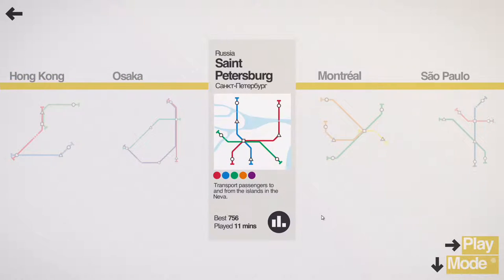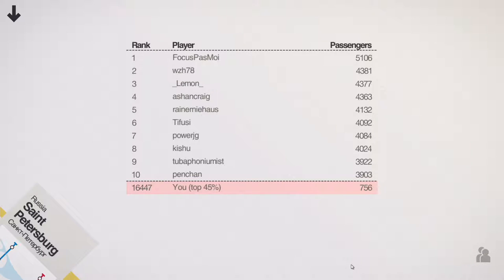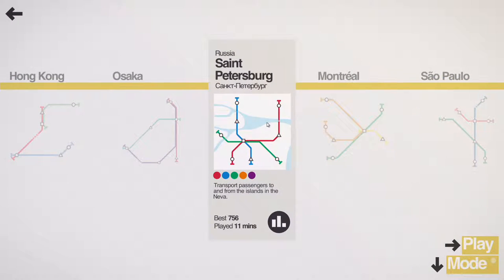Today we are going to be taking on St. Petersburg, Russia. Transport passengers to and from the islands in the Neva. We got a score of 756 on our last time around, and that puts me at a rank of top 45%, with a rank of 16,447. The top score is 5,106 passengers. Anyway, let's hop in to St. Petersburg.